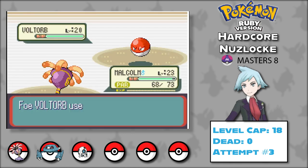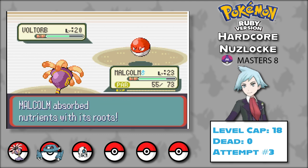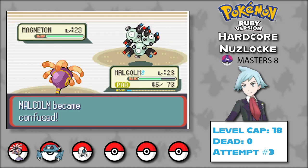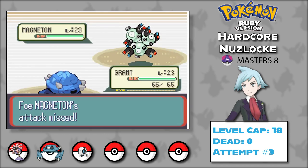Magnemite kept hitting through reduced accuracy, and Lockwood couldn't take a hit from any of Voltorb or Magneton's electric attacks. Malcolm is basically useless — he resists electric attacks but his damage output is absolute garbage. Grant's best damaging move is Rock Smash, which has 20 base power. So that's it. Steven could not beat a hardcore Nuzlocke of Pokémon Ruby. But I'm not giving up — let's restart the run and try something new.